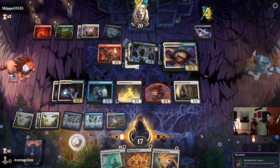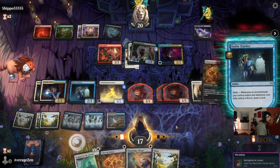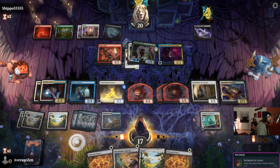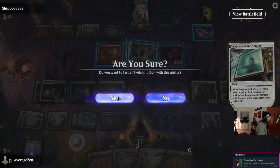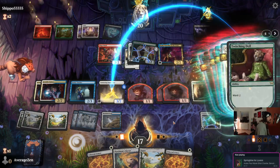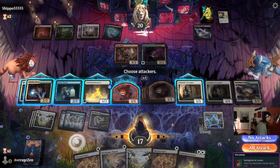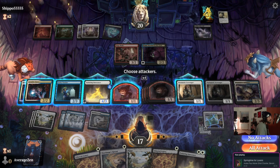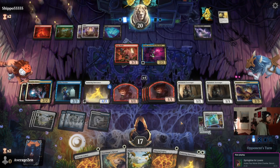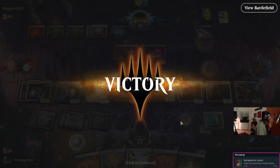We'll do an Inquisitive Glimmer and put a plus-one counter on our Enduring Innocence. Let's go Trapped in the Screen — we can pay the ward — and put another counter on Enduring Innocence. We've got a four-three first striker... well, we're not actually first striking yet since the Ethereal Armor isn't out. Does our opponent have the board wipe? There are a couple in this set — nope. We got game one!